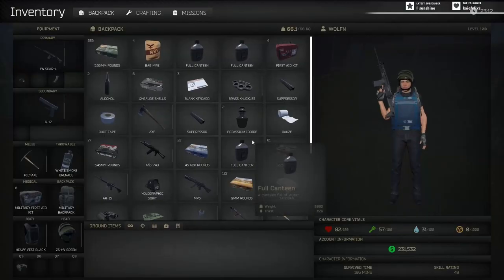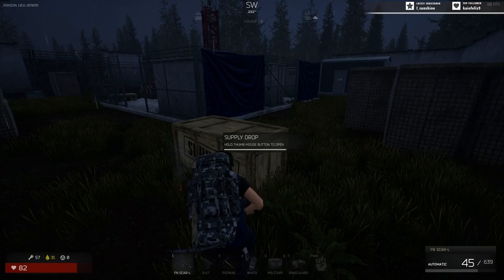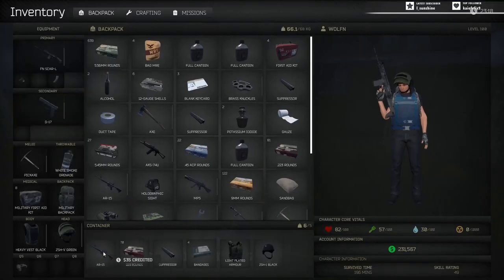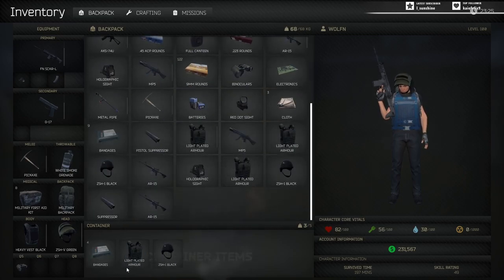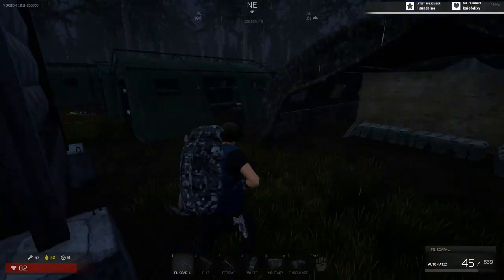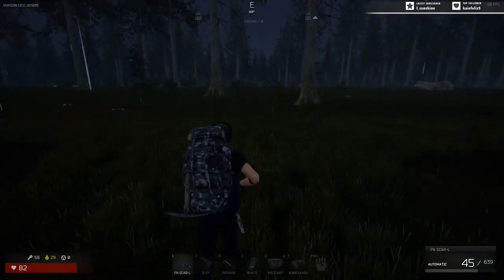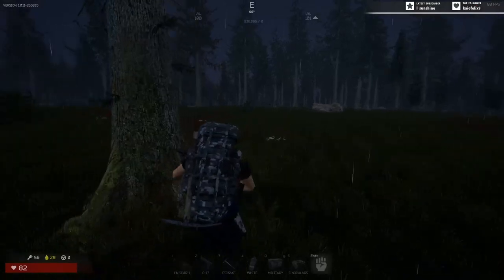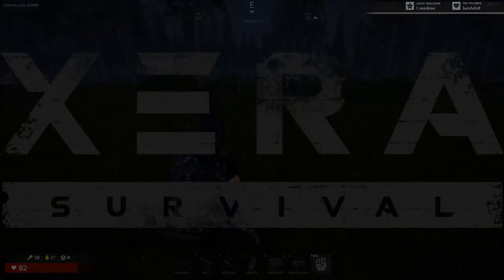From the start of a wipe or when you join the server for the first time, the best place is to run here and try to do this event. That gives you an idea of what you can get at the compound event. When you're done, hack and run out of it as quickly as possible so you don't get shot. And that is the military compound event.